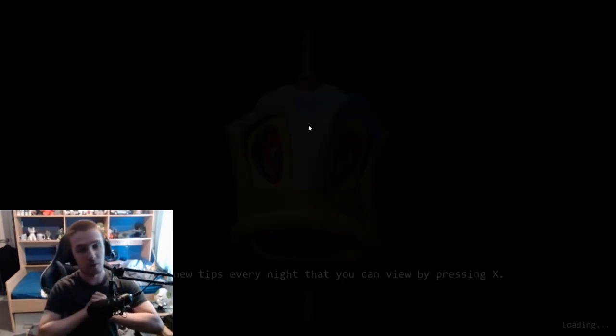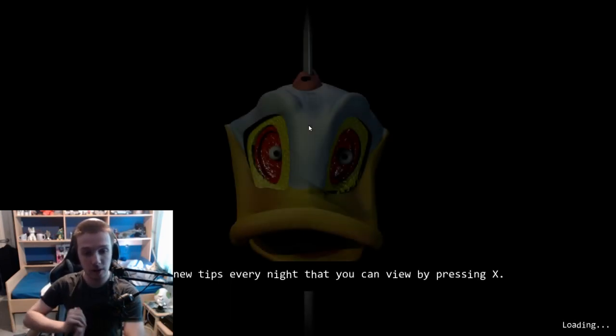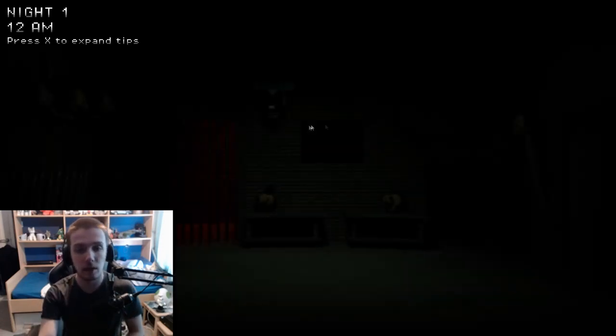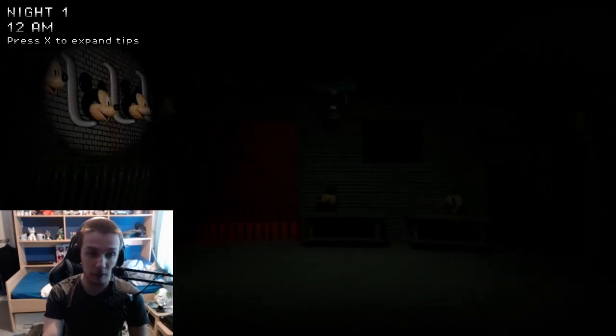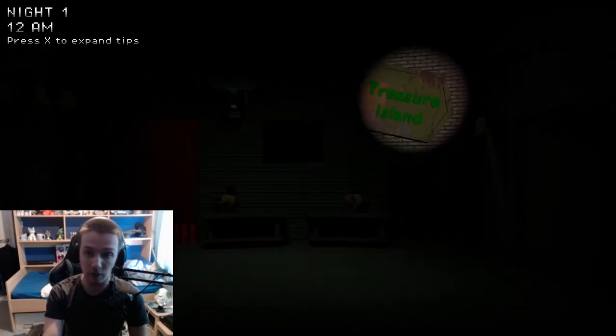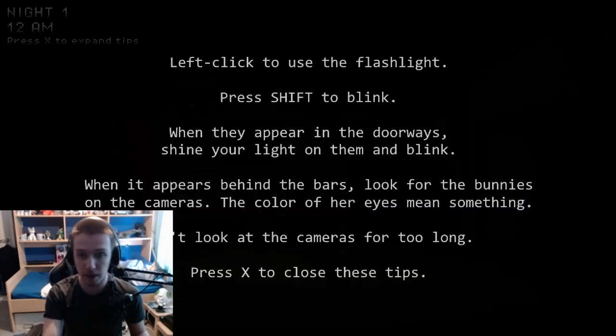I'm interested, because there are new tips every night that you can access by pressing X. So X gives you tips — how interesting. Hey, Donald. This definitely feels like the first ever version, alright. Press X to expand tips. Left-click to use a flashlight, press Shift to blink. When they appear in the doorway, shine your light on them and blink.